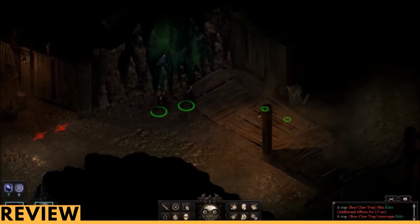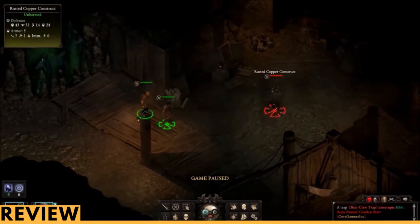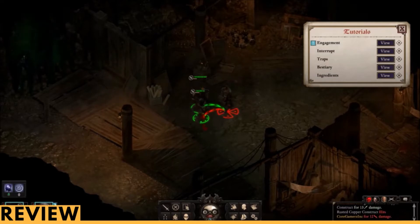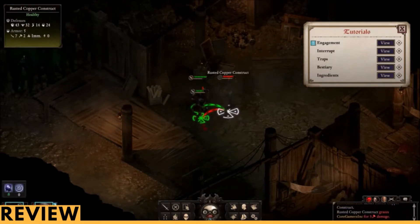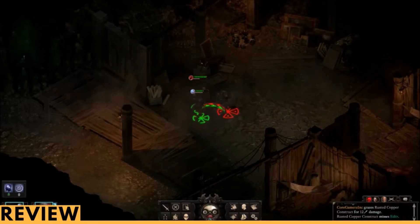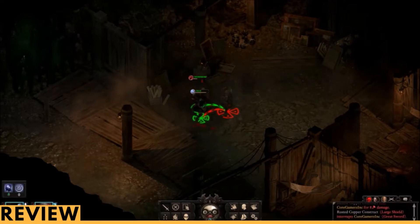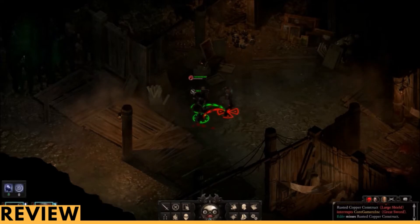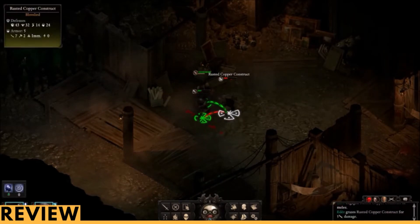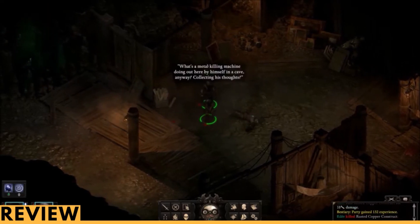One of the first things that happens in Pillars of Eternity 2 is you're thrown straight into a combat situation. You have to fight off pirates that are going to overtake your ship. The tutorial does a very good job of explaining the combat. The most annoying thing is the pause system, because you'll be trying to click and fight and you realize the game is actually paused. That's something many fans might enjoy, but I personally found it kind of annoying, as it took away from that moment in battle. The point of it is to let you set up your strategy, and it is a pretty interesting system — but personally I found that I prefer using the real-time battle system without the pause.